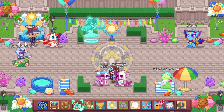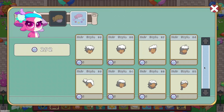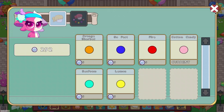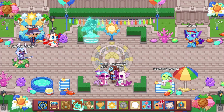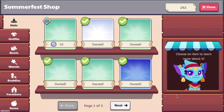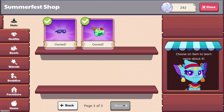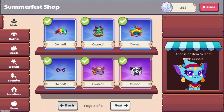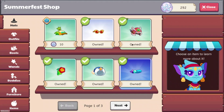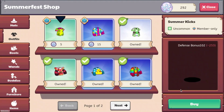Let's see if they added any new hairstyles — I don't believe so. Doesn't seem like they've added new hair colors either. Let's check Athena to see what she has. Nothing new there, and they did get rid of the Drake Enix in her shop.